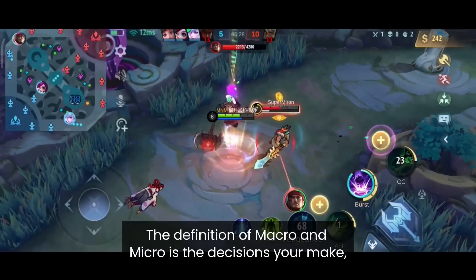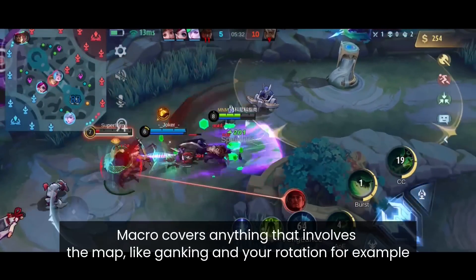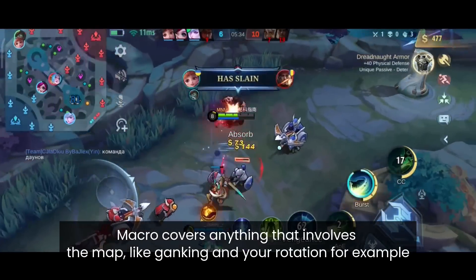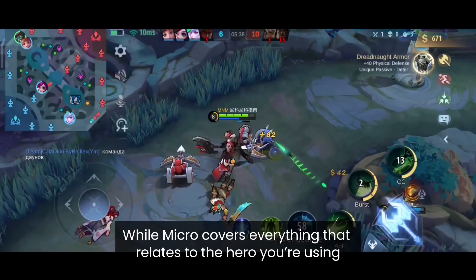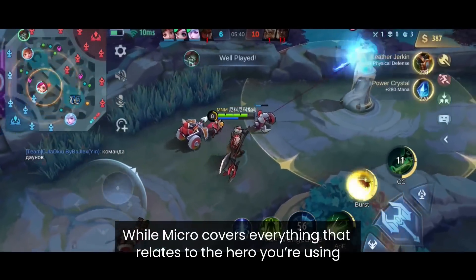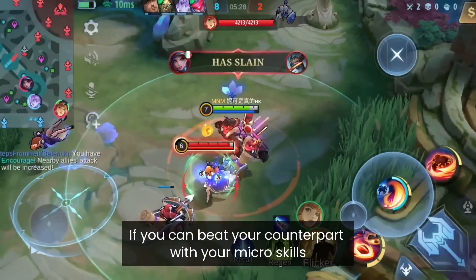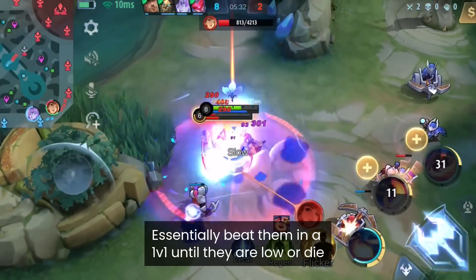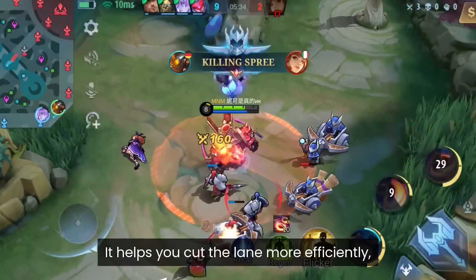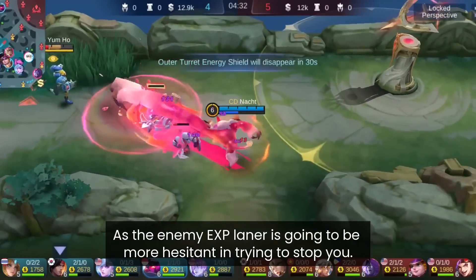Macro covers everything that involves the map — like your ability to gank at the right moment and your rotation — while micro covers everything related to the hero you are using, like your combos, skill aiming, etc. If you can beat your counterpart with your micro skills, essentially beat them 1v1 until they are low or die, it helps you cut the lane more efficiently as the enemy XP laner will be more hesitant to stop you.